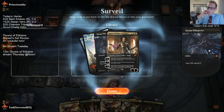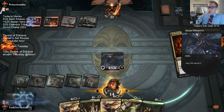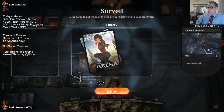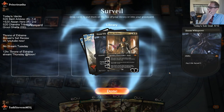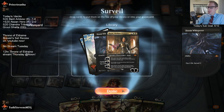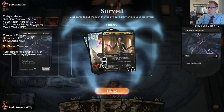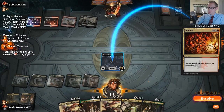I definitely want Kaya. I would need one more Legend in my graveyard to just play Kethis then Kaya - oh wait, I can still just play Kethis then Kaya, so that's fine. Do I really need this Doom Whisperer? Probably not. Let's keep it.